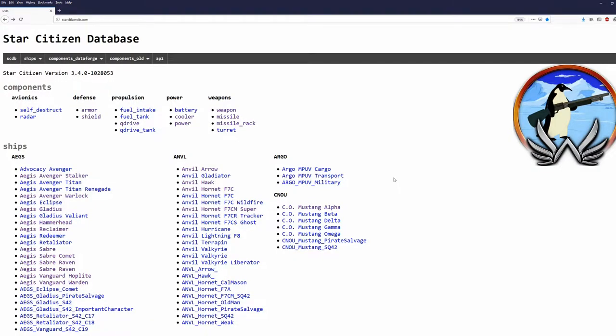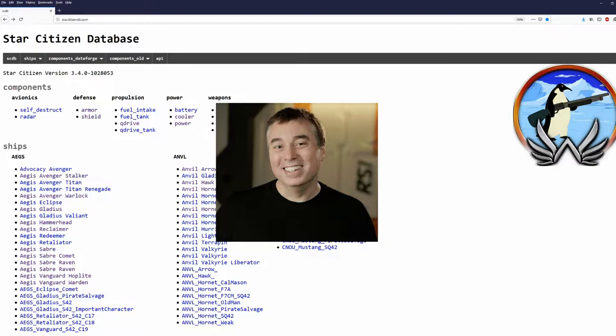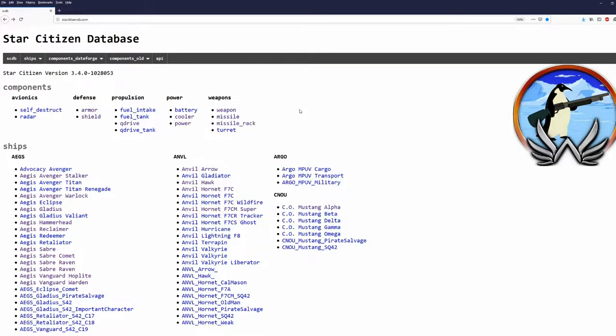And now we have to decide what shields we want to put into our Saber to make her tougher. Maloko's wonderful Star Citizen Database is the way to go! And as much as I love what Maloko's is doing, I think it's time we find this kind of information on the official page. Right now you cannot find much there, and there are a lot of errors on the official page.